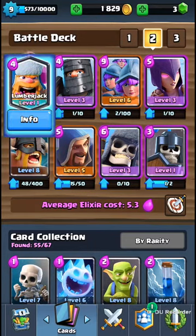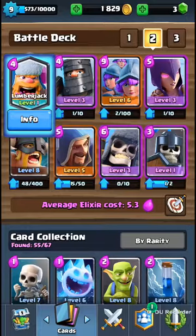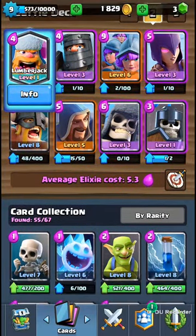The first reason is that it's the new legendary card that I got day before yesterday in a crown chest. Another reason is that it has a superb hit speed of 0.7 seconds — that's almost two hits in one second, which is really cool.